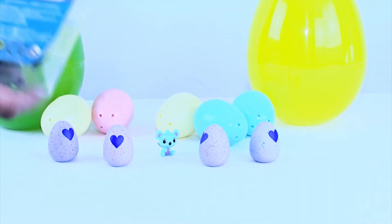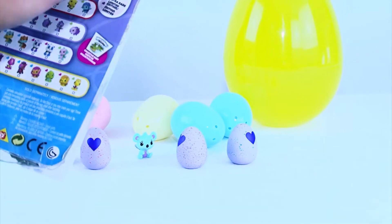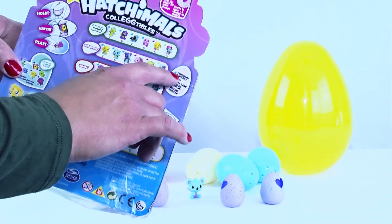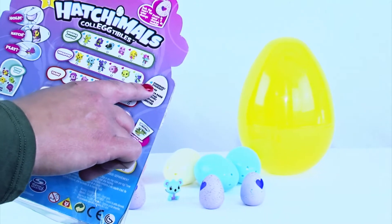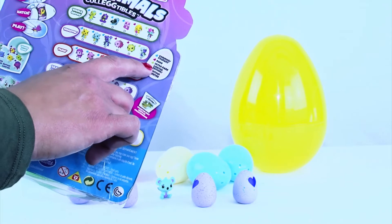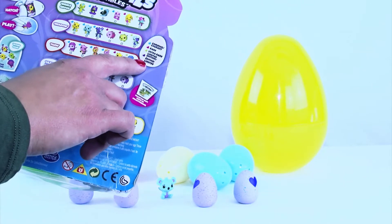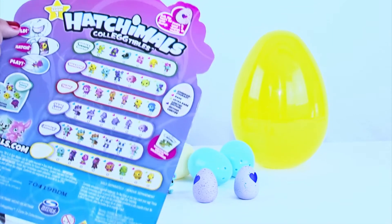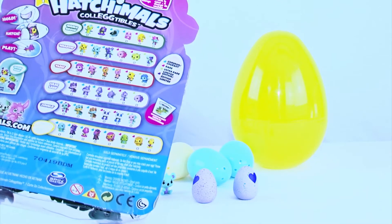On the back, they do give you instructions on how to do it. If you rub the heart, it will change colors. If it changes to blue, it's a common one. If it's pink, it's rare. If it's a little green one, it's ultra rare. And if it's purple, it is a limited edition. And then all you do is hold, hatch, and play.